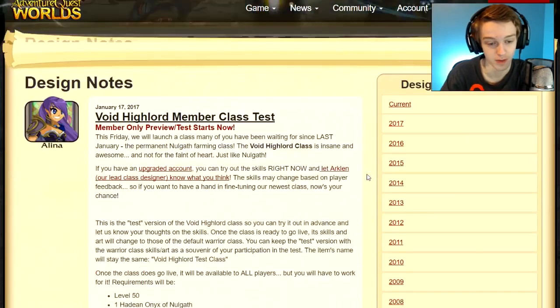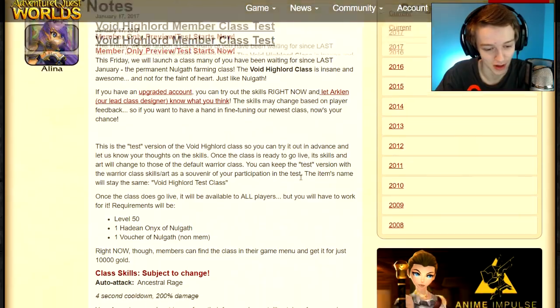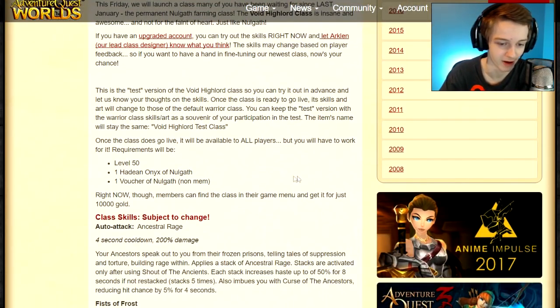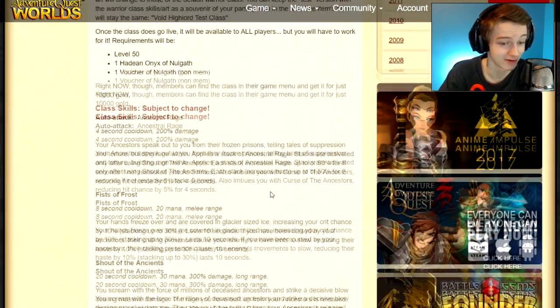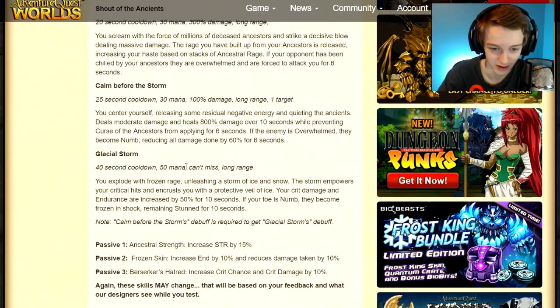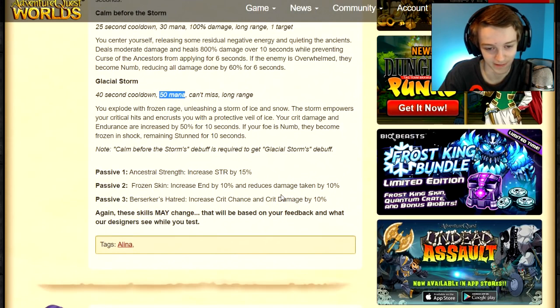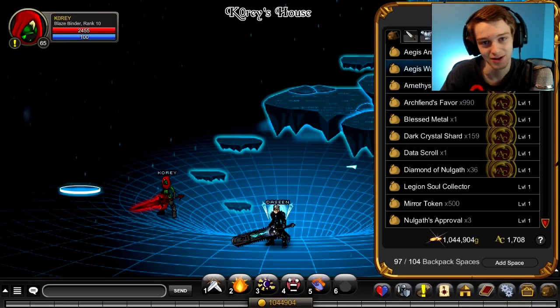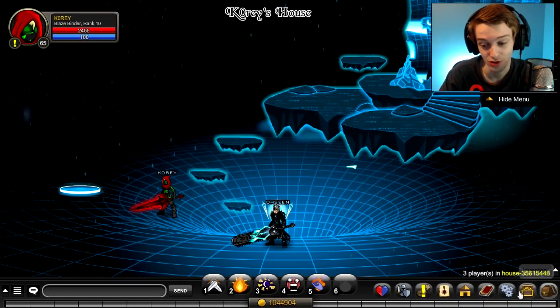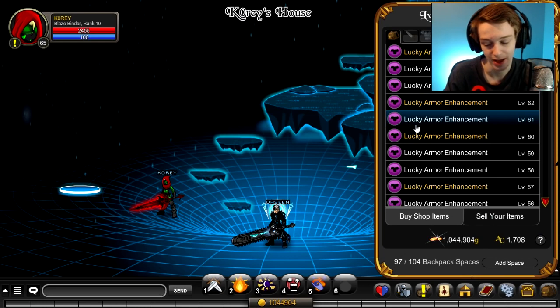I looked at the design notes — there was a post up instantly as soon as the servers restarted, so I was reading it while waiting. The mana cost is a little high; 50 mana on one skill is a lot, but it might be a really good skill worth the cost. Your rank 10 passive is increasing crit chance and crit damage by 10%. But let's stop talking about stats and actually use the class — I'm going to enhance it with luck, so I'll be back.